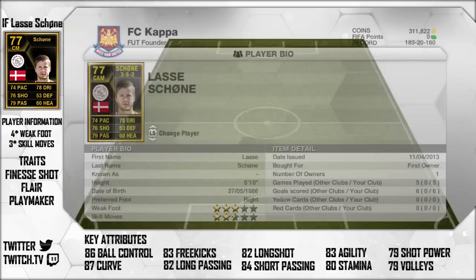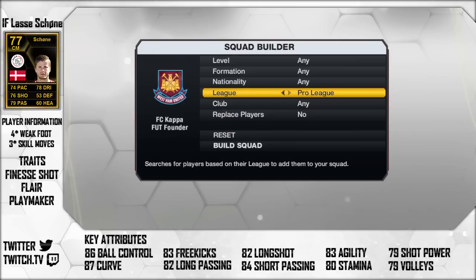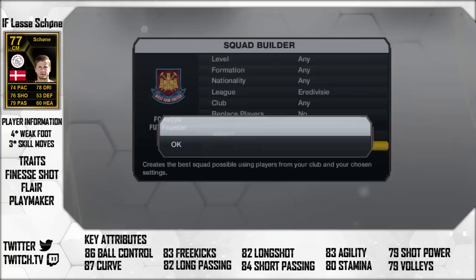I did manage to pack this guy so as you can see I am the first owner. He does have a 4-star weak foot and 3-star skill moves, so you'll be able to see all that information on the side. Now if I show you the squad that I used him in — it is quite a good squad. I decided to go with a full Eredivisie team, so let us build the squad quickly.